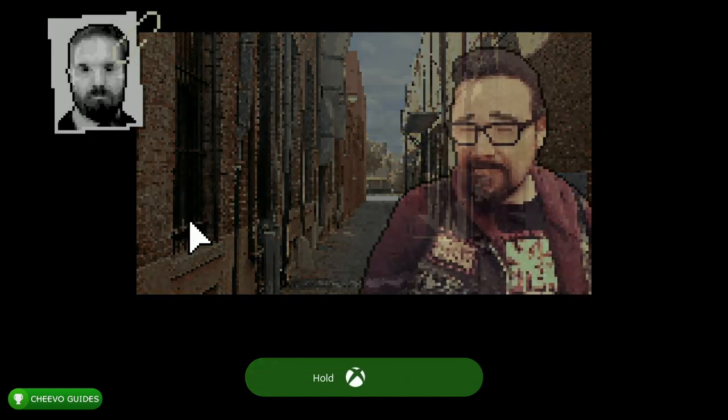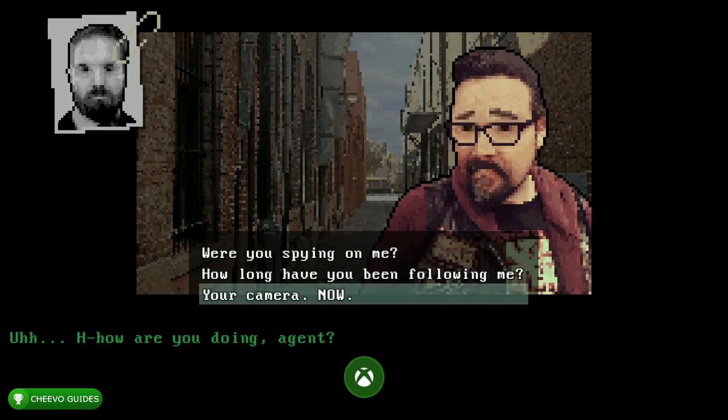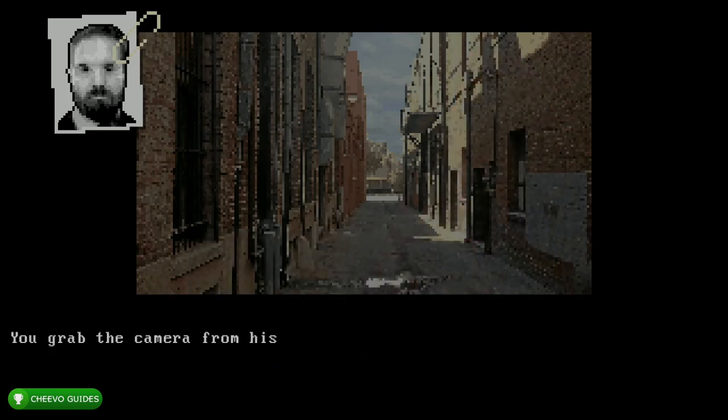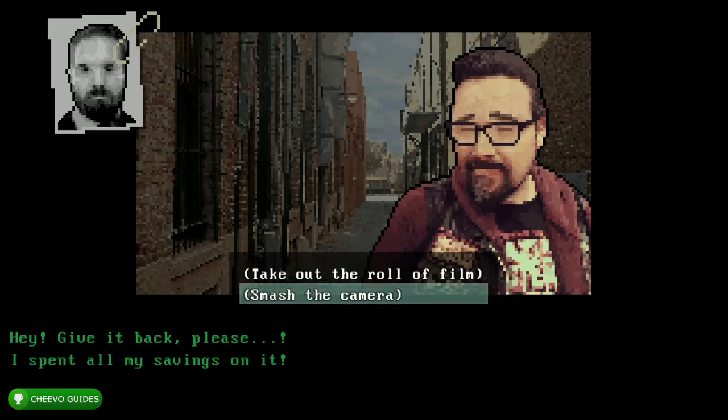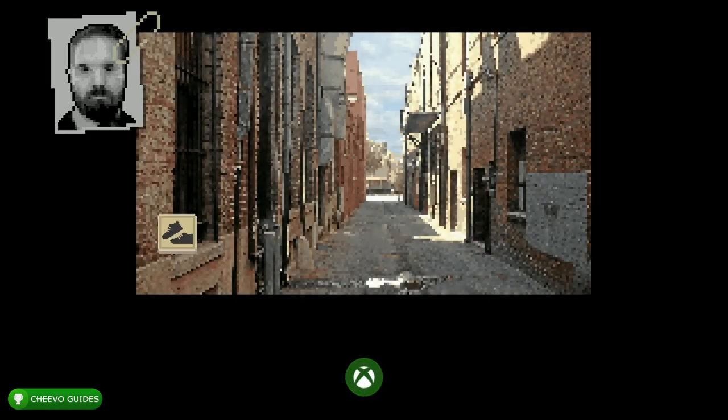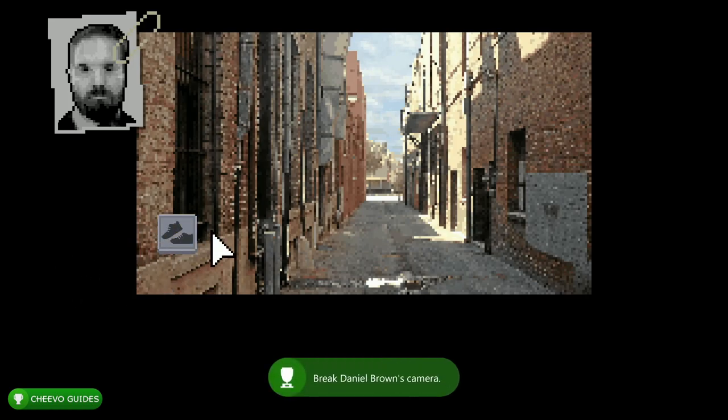Next you want to interact with the shoes icon and then choose the third option: 'Your camera now.' And then for our last choice we want to choose the second option: 'To smash the camera.' This is going to trigger our final achievement or trophy, giving us the full 1000 gamer score or platinum trophy — that's the 'That Was Uncalled For' achievement, worth 90 gamer score.